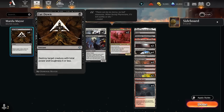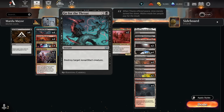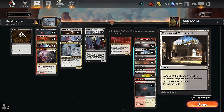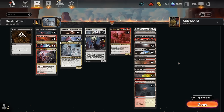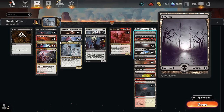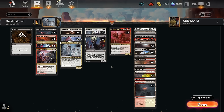We have some spot removal with Cut Down — making sure we have enough black sources to cast it on turn one reliably — and Go for the Throat as well. These are very important when facing red aggro decks with Slickshot Show-Off. The mana base has a mix of fast lands including Concealed Courtyard and Blackleaf Cliffs, some Innistrad duals, pain lands, creature lands, channel lands, and one basic swamp — since we can't afford too many plains when trying to cast double-black double-red cards.